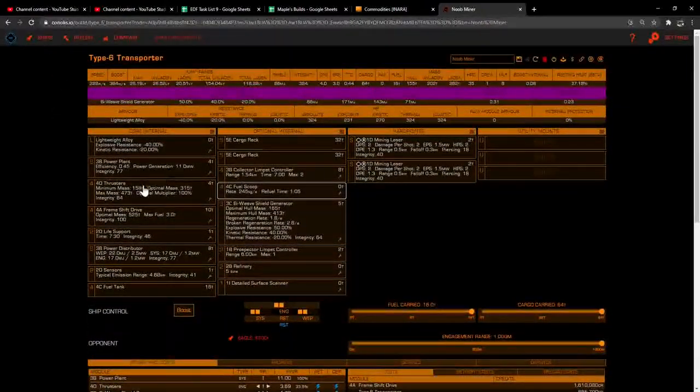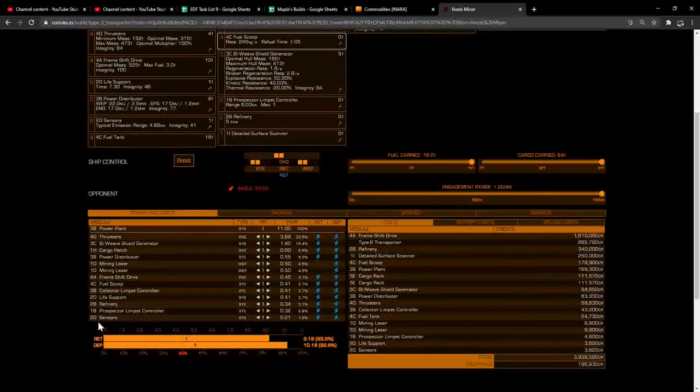The Coriolis website shows all your power usage. When planning your build, you can turn off things you're not going to use in combat. You can also set power priorities so that if your power plant takes damage it shuts certain things off first. A lot of people set cargo hatch to priority 5 so it shuts off if you take damage. Shield priority 2 or 3, lasers maybe 4, fuel scoop 5, limpet controller 3 or 4, refinery and prospector controller similar. Core systems like sensors and life support I usually leave on priority 1.